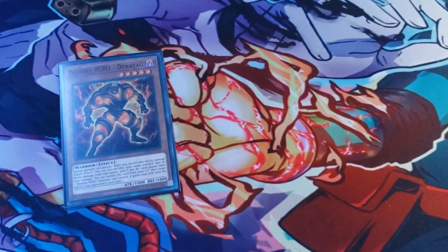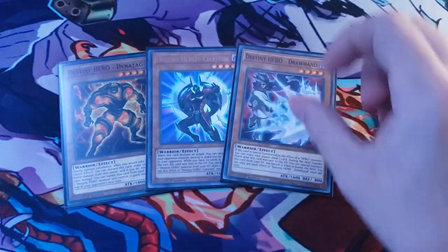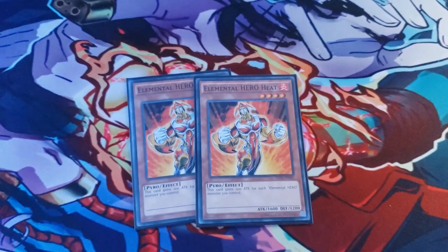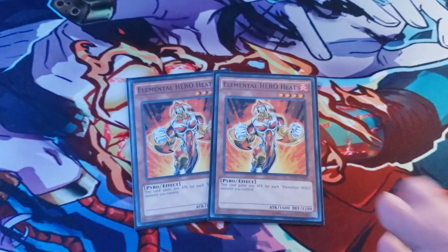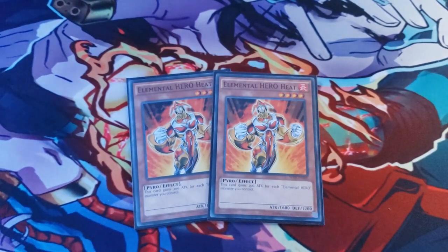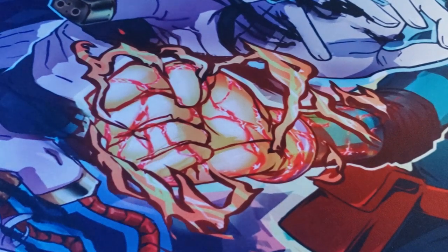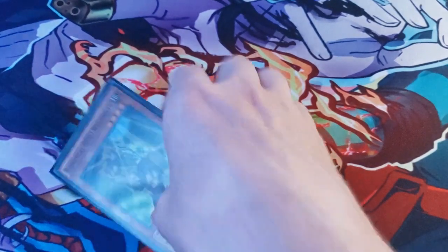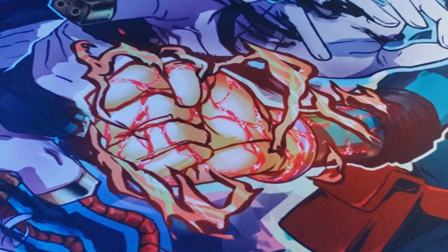Next we do have Destiny Hero Dynatag, Destiny Hero Celestial, and Destiny Hero Draw Hand — also for their attributes and as extra deck materials. We do have two Elemental Hero Heat, once again for the attribute and as a level 4 Hero Monster. His effect isn't terrible either — he gains 200 attack for each Elemental Hero Monster you control. We also have one Elemental Hero Woodsman, whose effect lets you add one Polymerization from your deck or graveyard to your hand once per turn during the standby phase, giving you an extra poly to go into the extra deck.